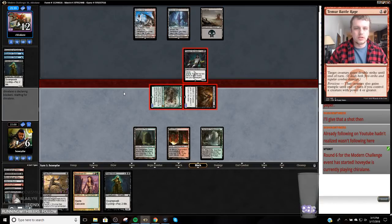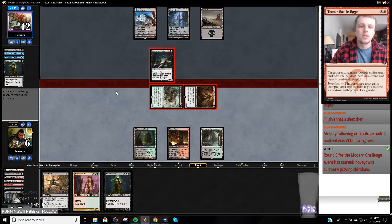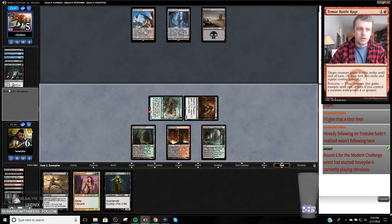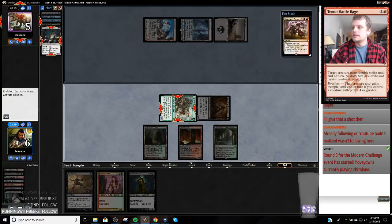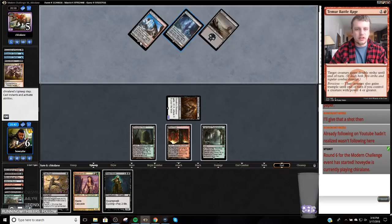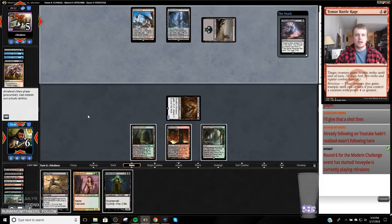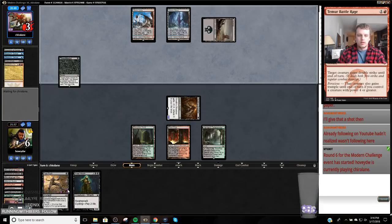If he flashes in a Snapcaster Mage, I'm just going to pass priority. Then here comes a K Command, I think. I don't really want to go too much lower. I could have killed him right there — Fetch, Shock, Street Wraith would have died to a Lightning Bolt or that Kolaghan's Command. So I'm actually glad I didn't do that, but you've got to take the elf.